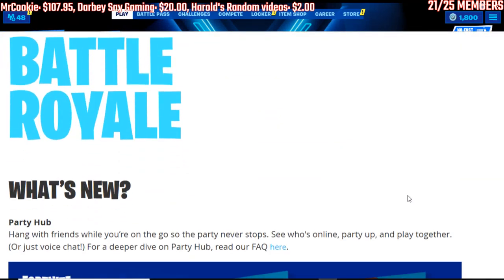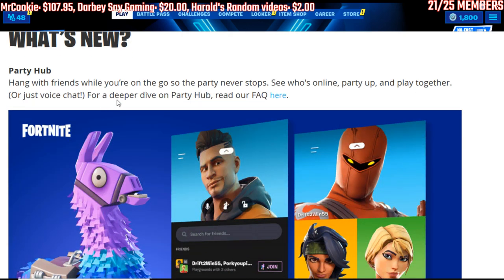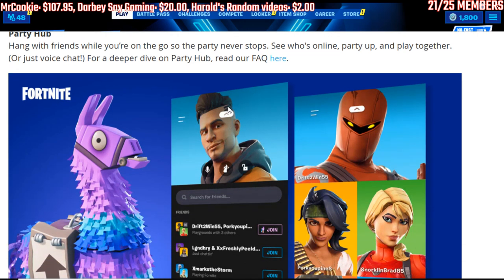For Battle Royale, what's new: Party Hub — hang out with friends while you're on the go so the party never stops. See who's online, party up and play together, or just voice chat. I think what it is — it's like a social media, it's a way for you to connect with each other and talk when you're not playing the game.